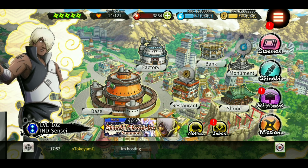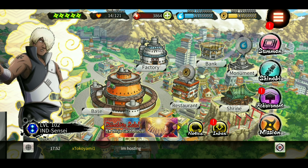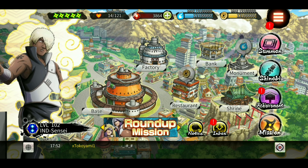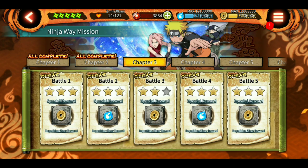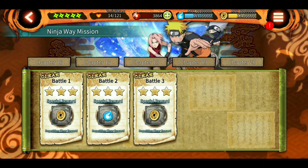First things first, you might want to check my update video, because some things have changed in the game. Instead of story missions, we now have Ninja V Missions, and we have around 20 chapters. Each chapter contains either three or five battles.